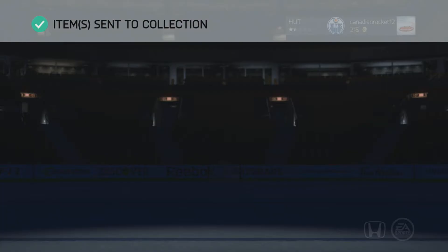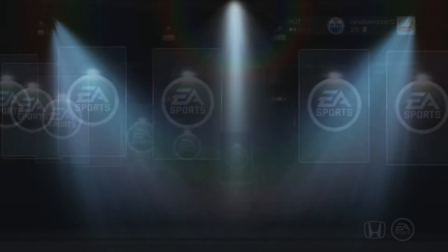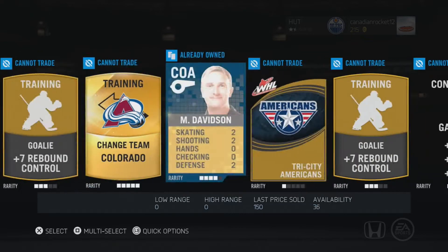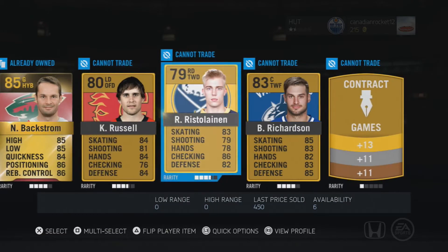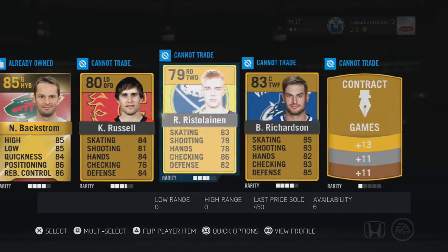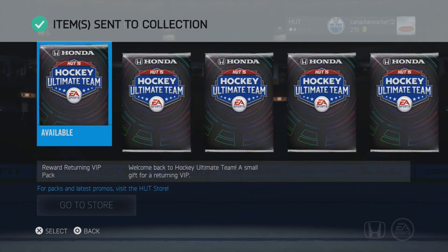Let's open up another pack. I'm hoping for an 85 — 85 boys, 85! Yeah, Matt Davison is an 85, I called it! But then Nicholas Backstrom again — what's with these doubles, man? Two rare players and they're the same one. Like, he's a great player but I can't sell him. His price just dropped a thousand — it was two thousand before. Sorry, that's my chair, it's very squeaky.